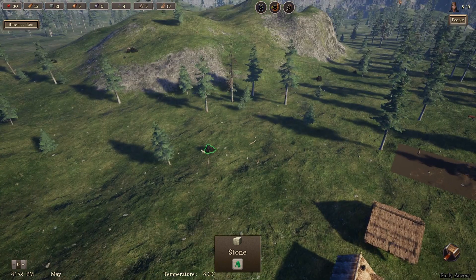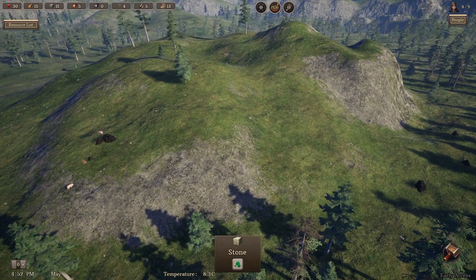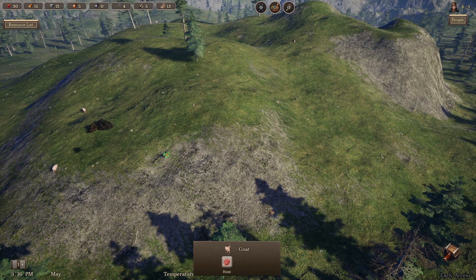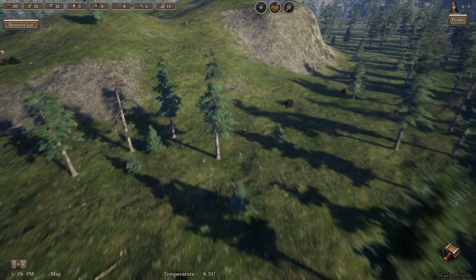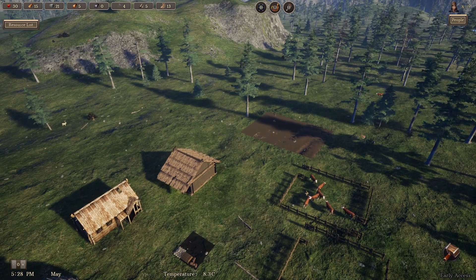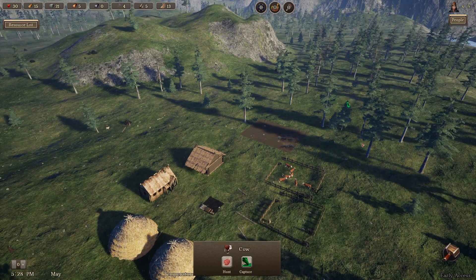We might want to find animals — there are lots up here. There are pigs, goats, and cows. There's an option to hunt or capture them. It looks like the pasture is at seven of ten, so maybe animals need to be within a certain range to be captured rather than hunted. I think that might be new.